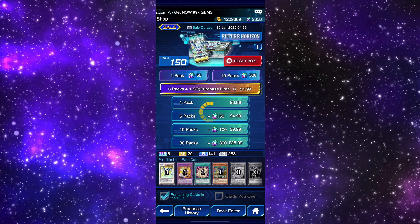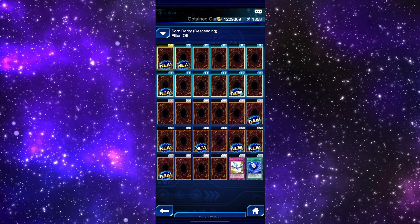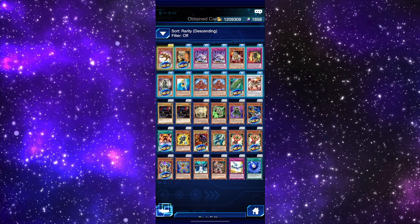So what we're probably going to do now is open another ten packs, but we'll skip these ones again. If I get more ultra rares I'm going to be very, very unhappy. We did get a super rare though — a new one: Super Heavy Samurai Soul Peacemaker. Not bad!